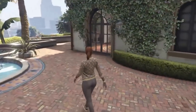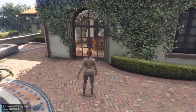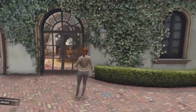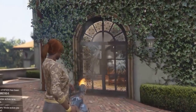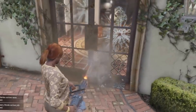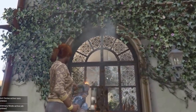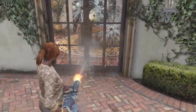Something many of you might not have known: on story mode, if you come here with Trevor or Franklin and shoot this specific door, you actually get a call from Michael telling you to stop shooting his house. It has to be specifically this door — otherwise Michael does not ring you.